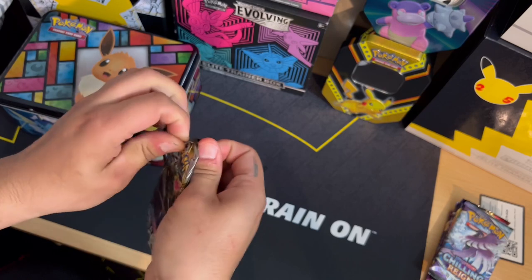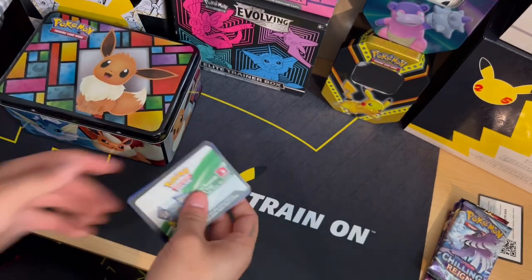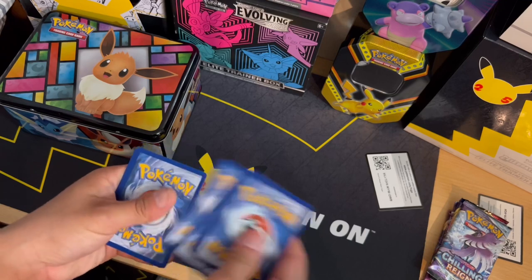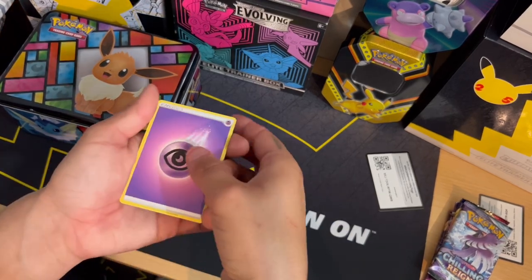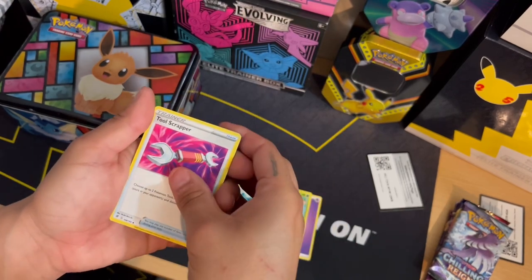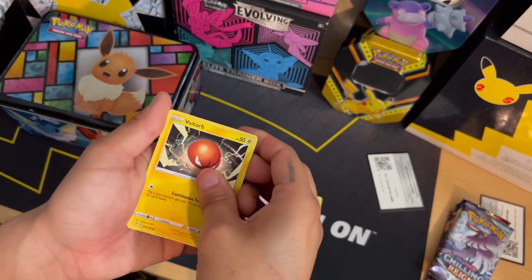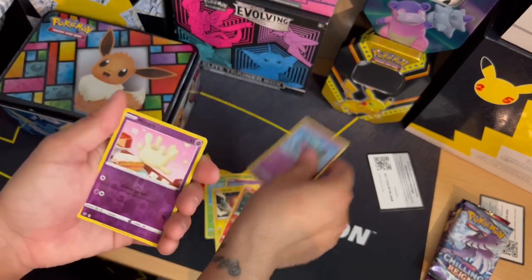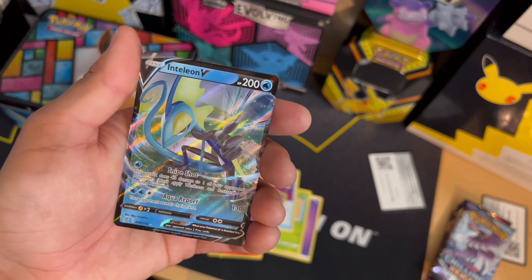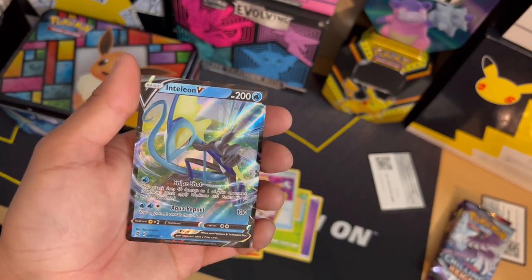Let's see what kind of pulls we can get out of these. Let's do four cards: Metapod, Cool Scraper, Lotad, Clefairy, Voltorb, Milkcree. And we got an Inteleon V card, guys — very nice card that we pulled in this very first pack! Let's go on to the next one.